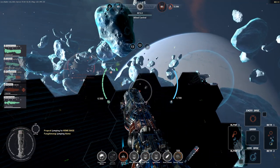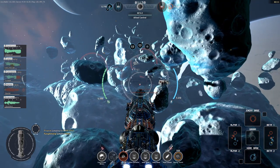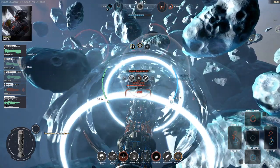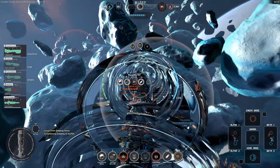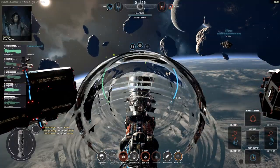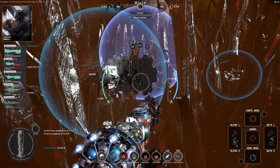One of my Sentries is off cooldown. I do have two up at the moment but I need three. I'm going to have to go to Alpha — set up a defence. All three Sentry Turrets off cooldown.